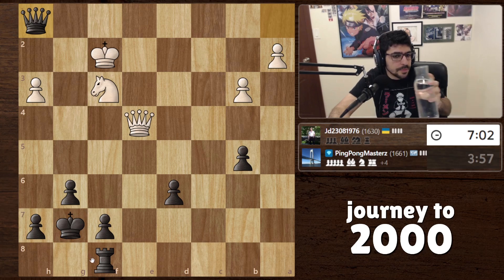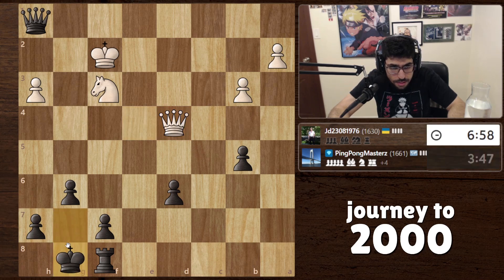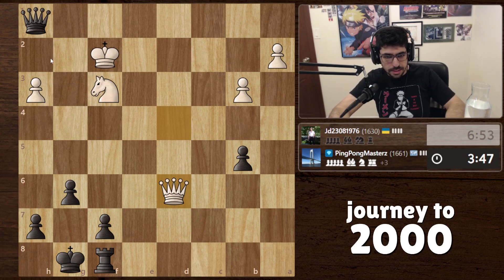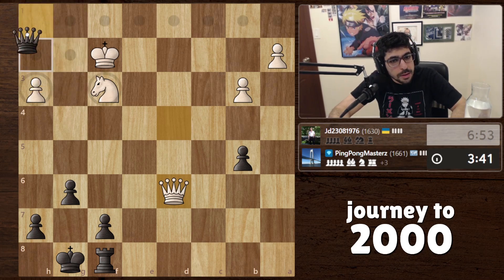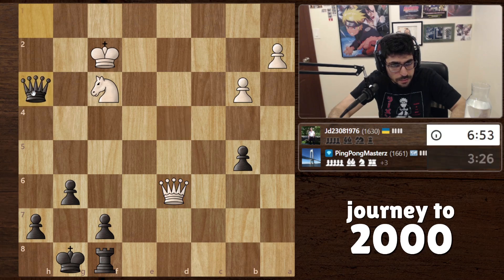Definitely a tricky position. I'm tempted to just bring the king back — bringing it forward looks insane. We still have time to think. We can take this. We can't actually check from here, that's kind of crazy. The knight can come closer, but I think we could just get away with checks. Take. We might have some sort of check on the king soon. This is still not a check actually, but maybe queen here to pin the knight would be nice.